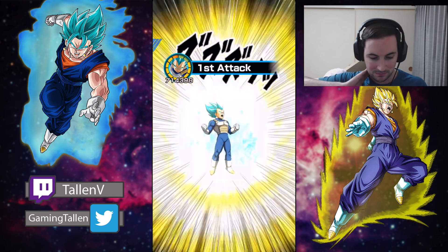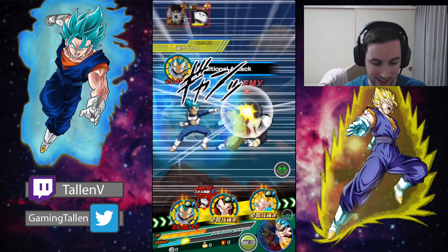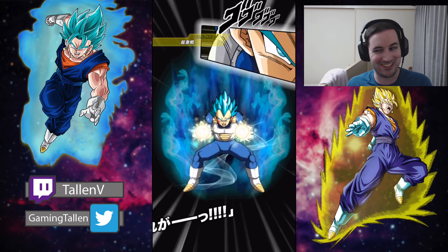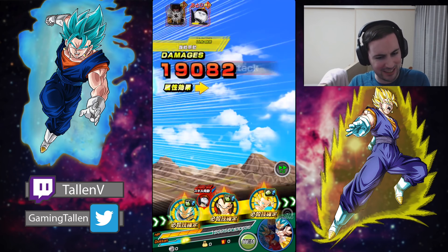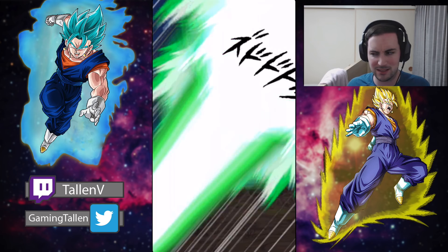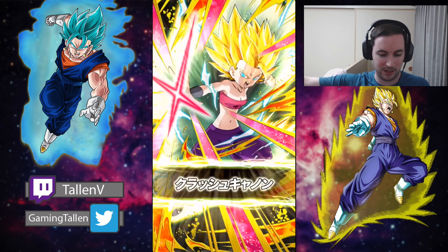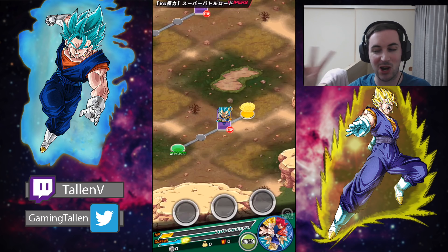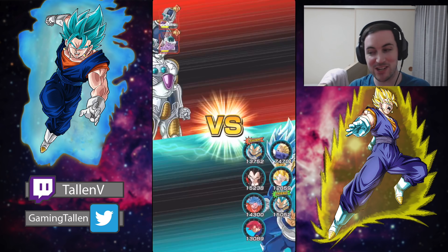The rotations are definitely going to be Kaioken and the new Vegeta, then Super Saiyan 4 Vegeta and the new Vegeta. Califla is going to be off rotation along with the other two. Double criticals out and Vegeta showing off — loving it! You can tell the damage difference right there. We just took down the first stage of super battle road in two turns!